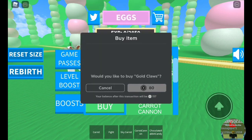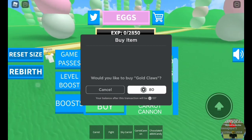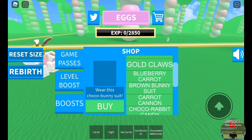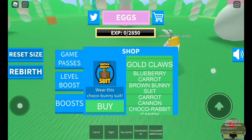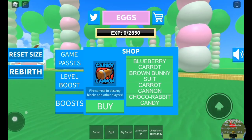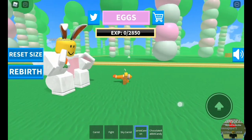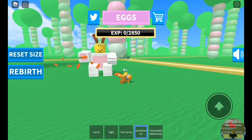Gold Claws is actually useful if you want to damage players that have more rebirths, but I don't need that for now. Blueberry Carrot is also not useful. Brown Bunny Suit is actually pretty cool if you ask me, and it only costs 25 Robux. And Carrot Cannon — if you want to fling players — this costs 75 Robux. You can fling players, or you can destroy them as well with this.